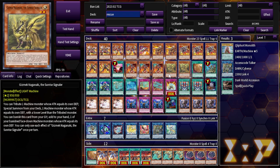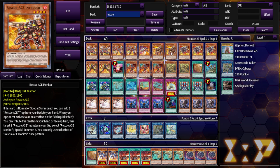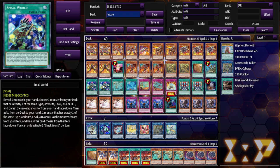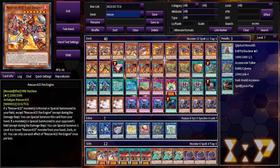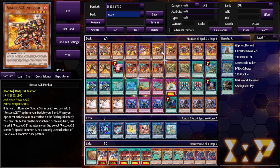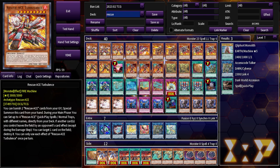Small World actually goes really well in this deck. Not only do all your Rescue Ace monsters have different levels, but half are machine and half are warriors, so there are a lot of routes — if you start with a fire machine you can end on a fire machine. You can get rid of a Fire Engine to search Hydrant, or if you drew both Turbulences you can go into Hydrant, or start with Gizmek Naganaki and go into Air Lifter. The world is your oyster with Small World in this deck.